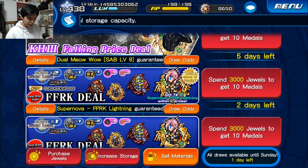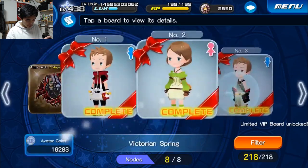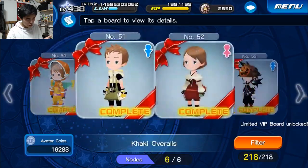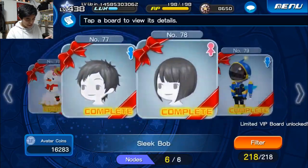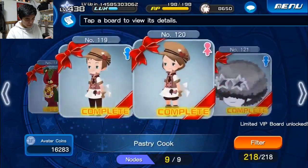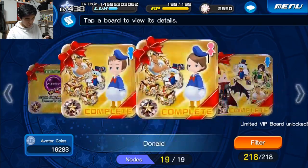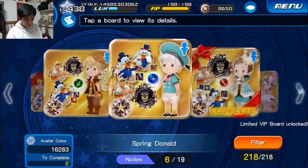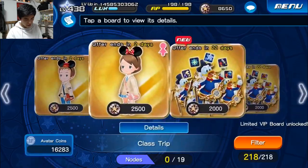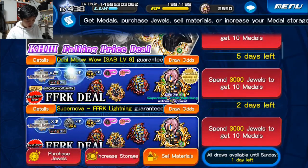I'm going to check these avatar boards, because they said they gave us five new VIP boards but I still don't see them. It says VIP boards unlocked and usually it gives us a heads up, but the only one I see is still the Sephiroth. I'm hoping it's for the other FFRK medals, because those are going to be near impossible to trait. These are so many avatar boards but they stopped giving us them. Where are these VIP boards that they're talking about? This needs to have a faster filter option.